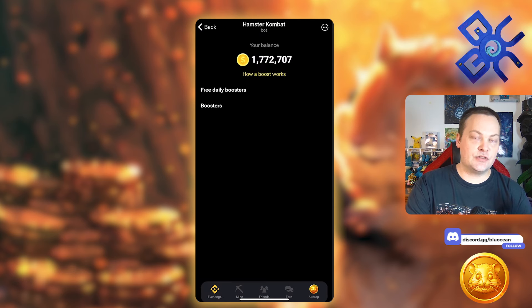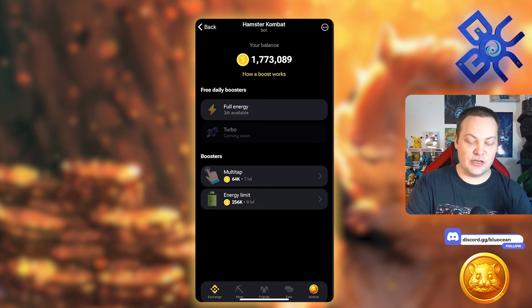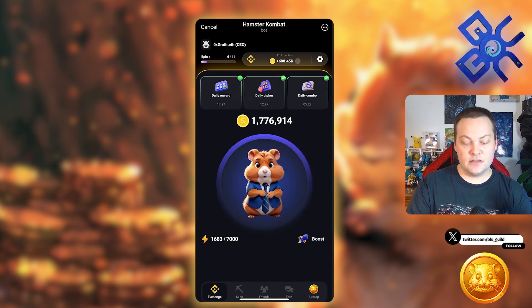There are boosts down here on the right. You have free daily boosters — six energy per day — and they recharge once per hour, so you can go through them relatively quickly. As far as the multi-tap and energy limit go, it's not really worth it. My maximum energy is 7,000, that's only 7,000 coins, but I'm getting almost 700,000 per hour — it just super dwarfs the amount I can actually tap.